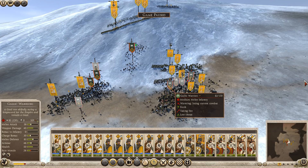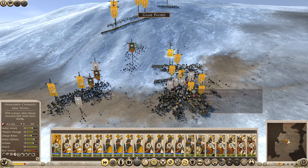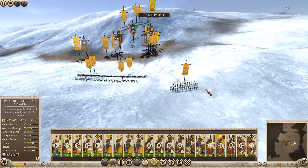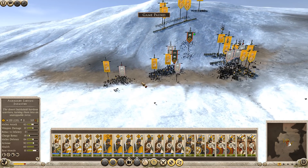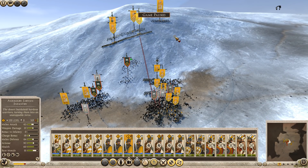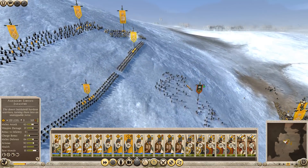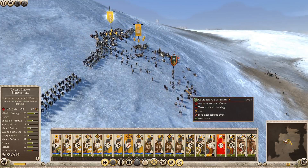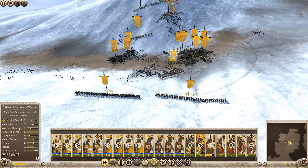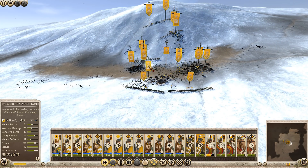These guys are already getting torn up — let's go ahead and reduce Tetrachus's morale. Looks like Tetrachus is almost dead. I'll go ahead and have my Archers stop firing; they've done all the damage they can. I'll keep them on Skirmish mode in case they get charged. Now is the time to bring Shock Cavalry in to make sure no mistakes happen. That went incredibly well — looks like Tetrachus has been defeated, his forces completely broken already. We destroyed him. That was embarrassing, Tetrachus.